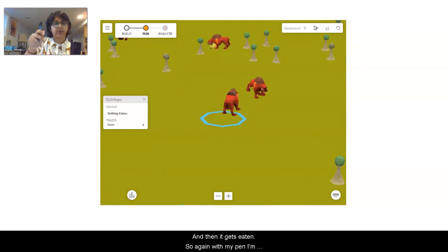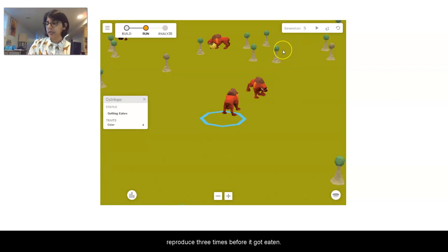So again, with my pen I'm going to write that down for trial number three — this Ostrilobe with a blue color level of four was able to reproduce three times before it got eaten.